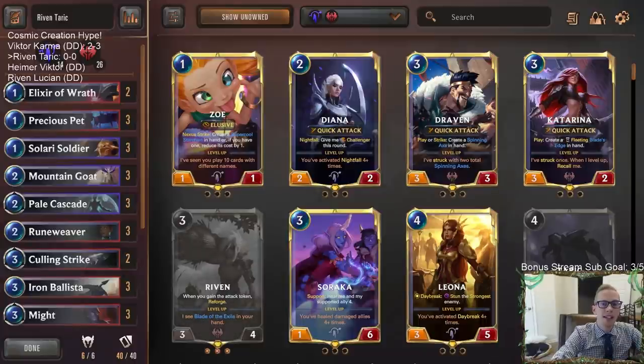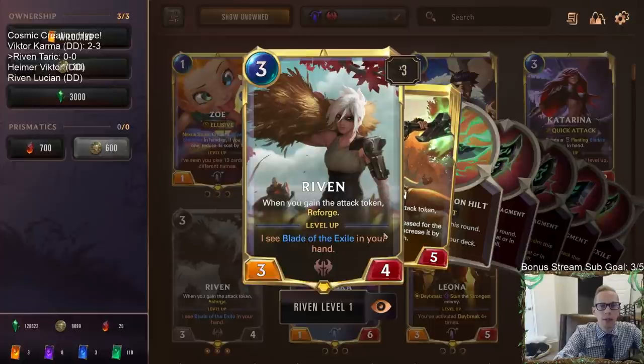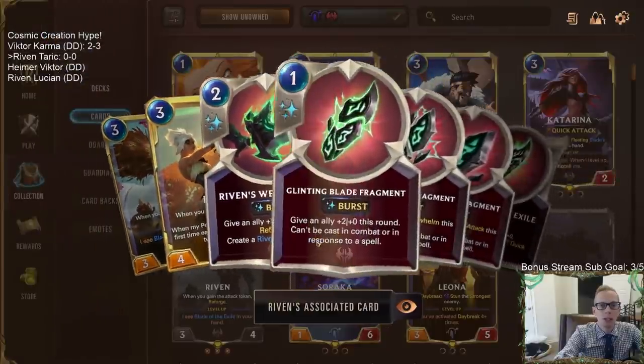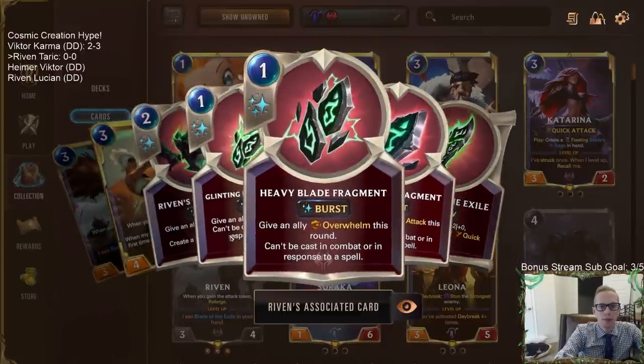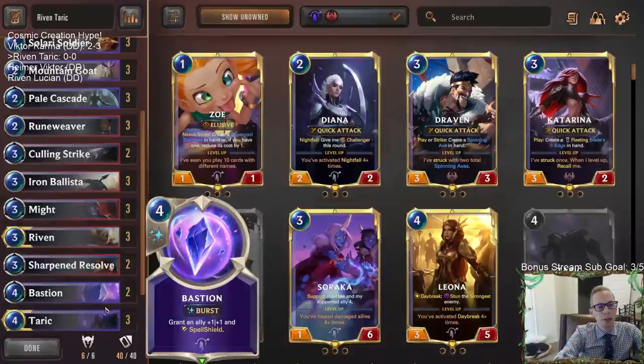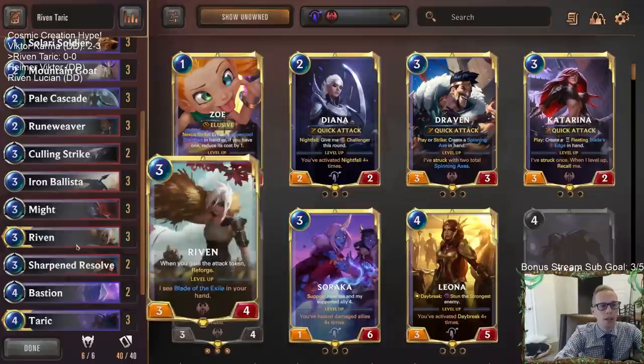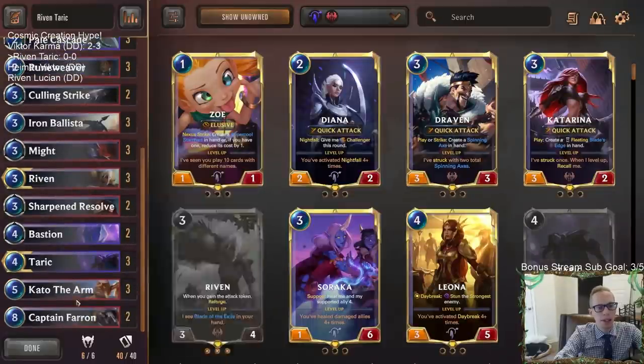Welcome everybody on Twitch chat and YouTube for some Riven Tarik. We're playing this deck by popular demand, trying out our newest champion Riven with Tarik. We've been playing Draven Tarik a whole bunch last expansion, and we're doing basically the same kind of deck but fitting in our newest champion Riven. Riven reforges whenever you gain the attack token, creating blade fragments that give you more spells for Tarik and for targeting your units.